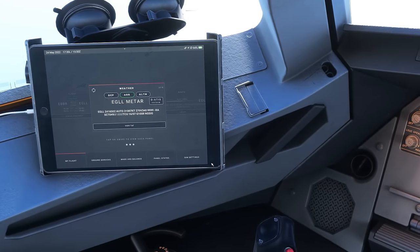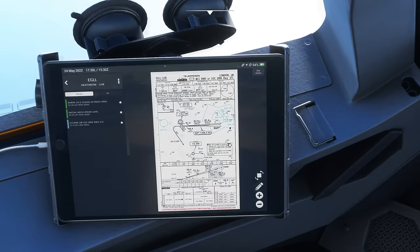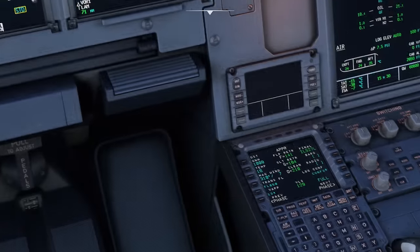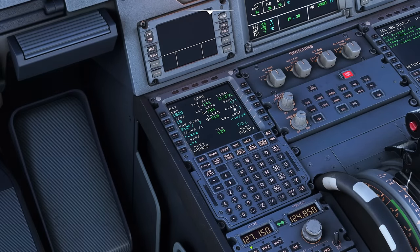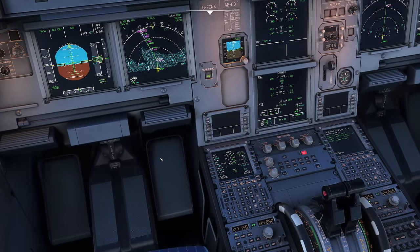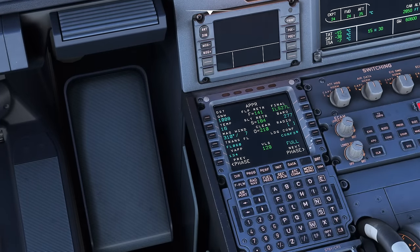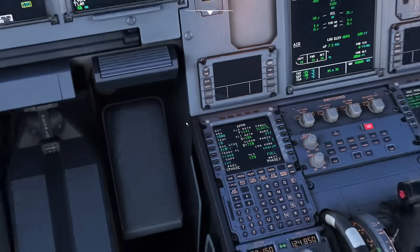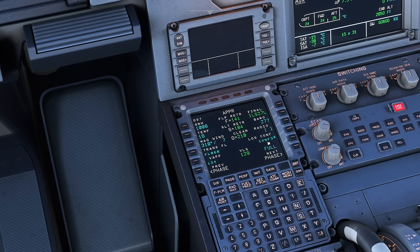Next is Baro - we're doing a normal Cat 1 ILS, so I get the minima from the chart. DA is the big number and in brackets is the height H. We want the decision altitude above sea level - that's 277 feet. So I'll type 277 into Baro. Radio is for Autolands - we'll discuss that another time. For landing configuration: flap full today. Config 3 landings are for another video. Most common is config full on the A320 family, though flap 3 is actually the standard setting and will vary between airlines.